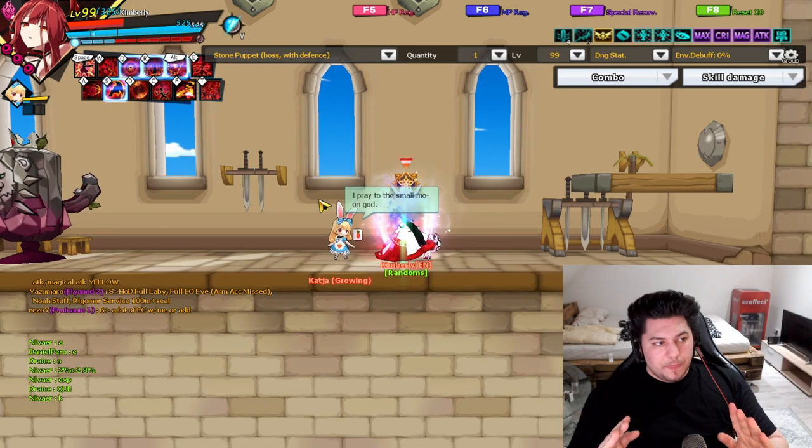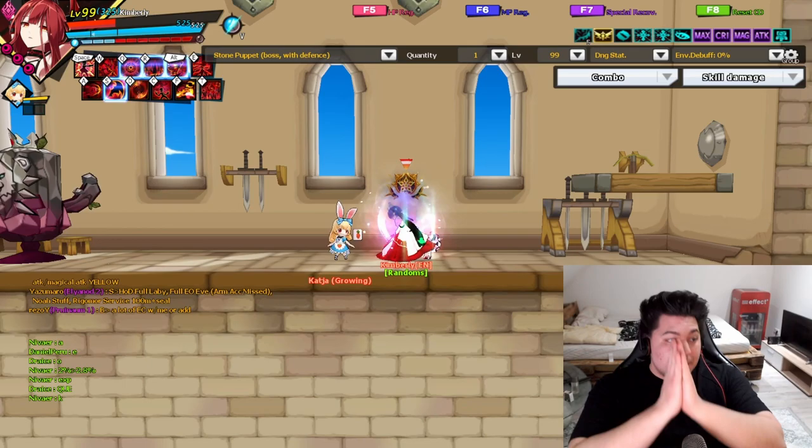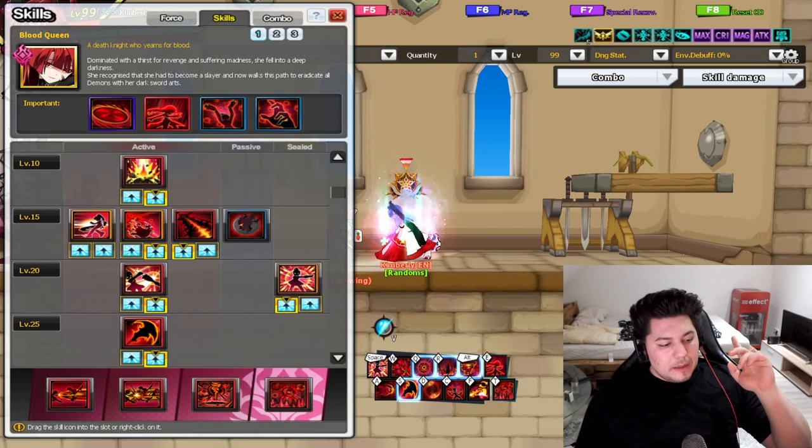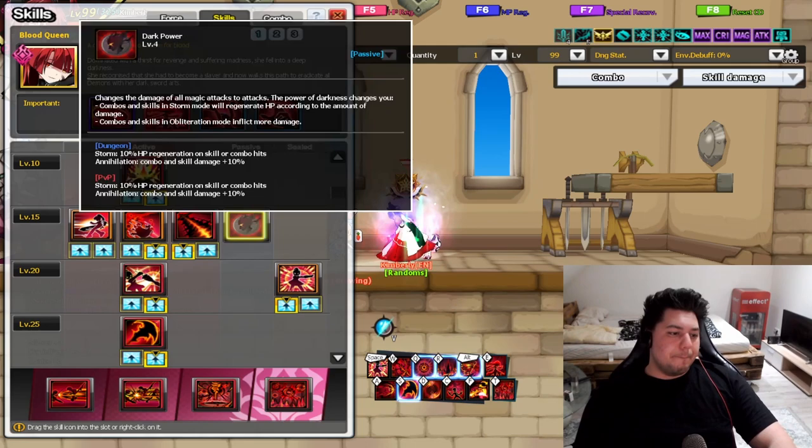We covered a lot of utility stuff. Now it's really important you keep those things in mind, but now we get into what matters more: the skill tree. We're only going to look at the passives. Now comes the most important part — the passives. Let's start with Dark Power.